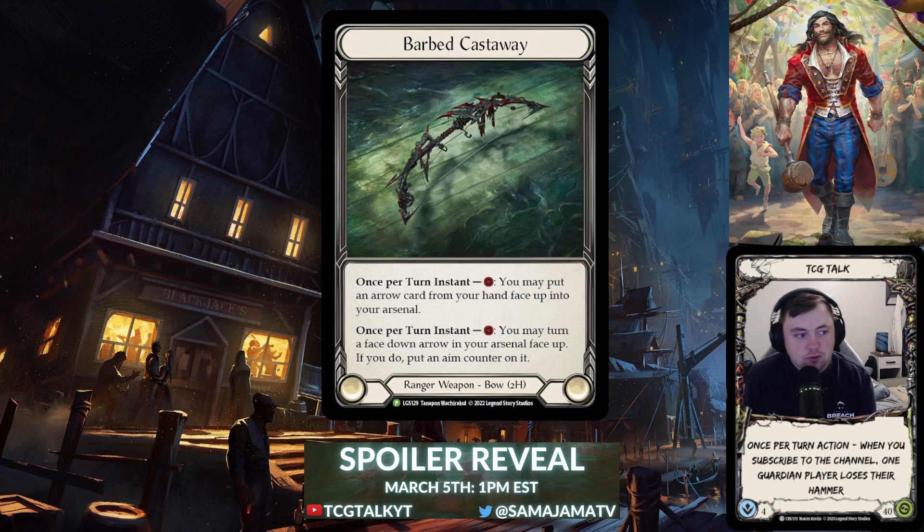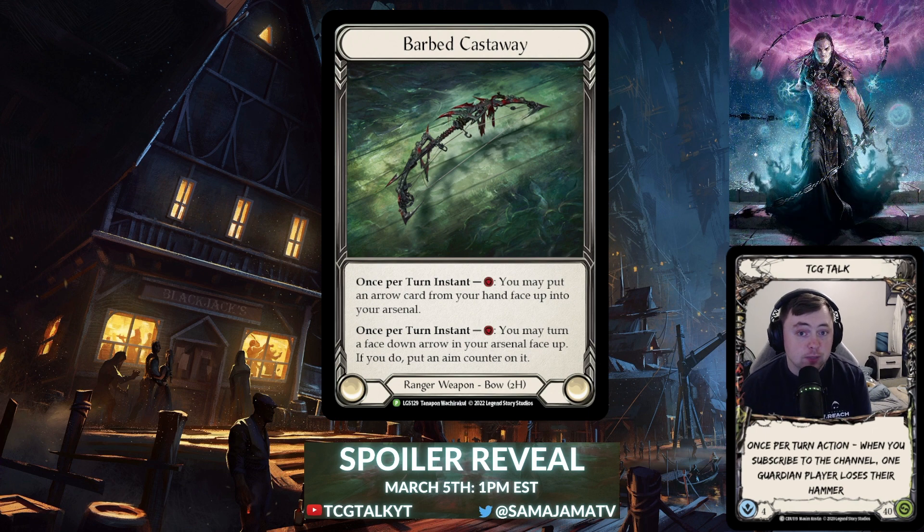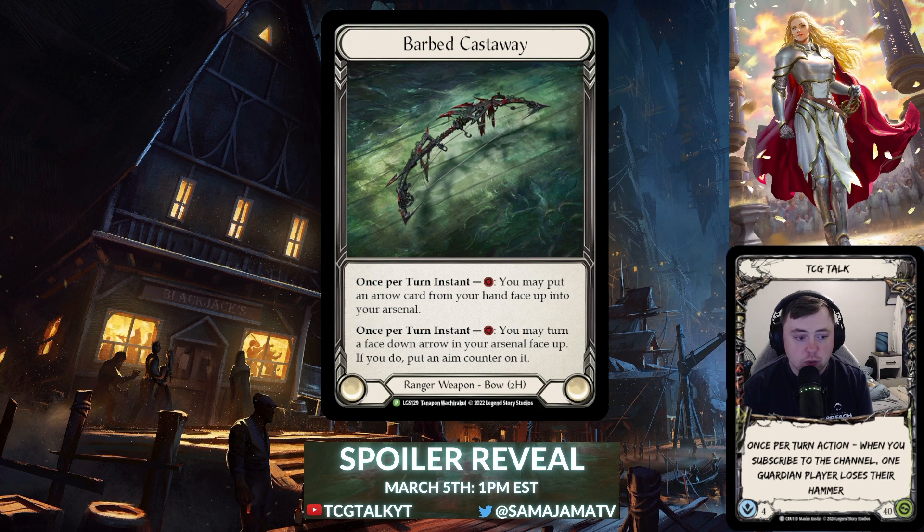The first card is Barbed Castaway, the two-handed ranger weapon bow. It has two abilities, both once per turn, instant speed, for one resource. We'll talk about the use case for both — there is a way to use both in the same turn, which we'll get into. Most turns you'll be using one or the other. The first ability: pay one resource, you may put an arrow card from your hand face up into your arsenal — similar to Deft Dealer except you don't draw a card.